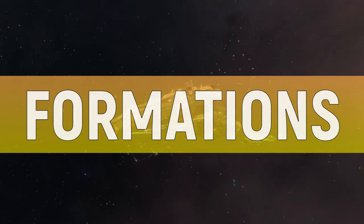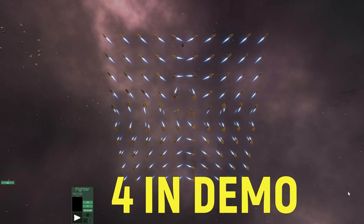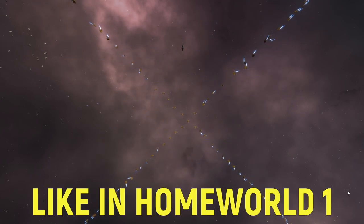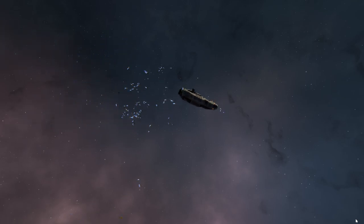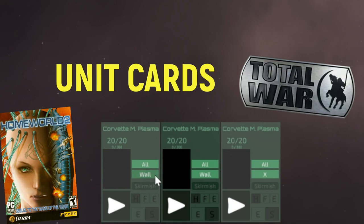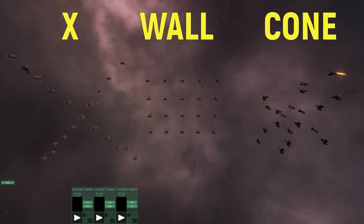First off, formations. There are already 4 of them available in this gameplay demo and they work majestically just like in Homeworld 1, because each ship is an individual in Ephemeris and can be part of a 2-ship wing or a 1000-ship strong armada. Homeworld 2 and Total War fans will recognize the unit cards as a system of organizing ships into separate squadrons.